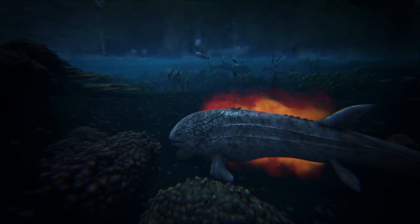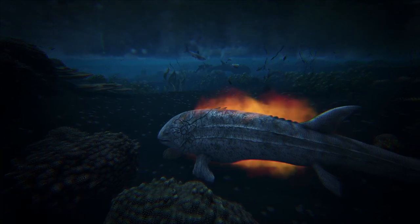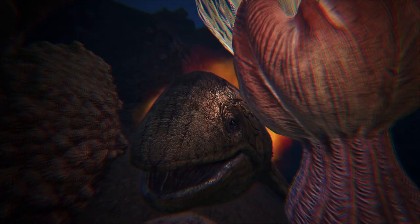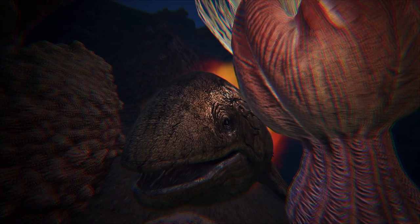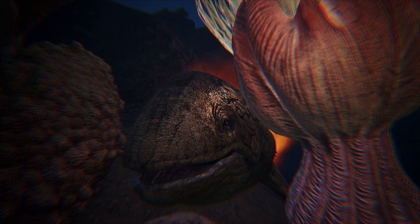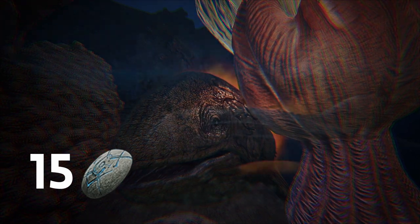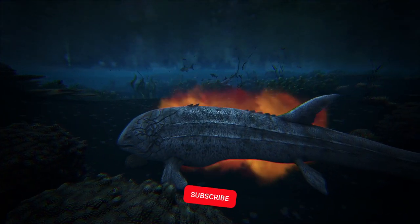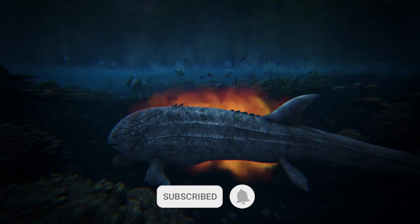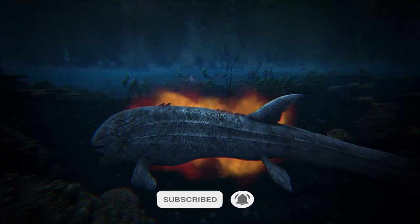The next creature on the list was a little bit tricky to know where to place. An alpha leedsichthys only spawns at level 1, but every time you kill a level 1 alpha leedsichthys it will drop 15 runestones. Alpha leedsichthys are actually reasonably easy to kill, meaning you only need to kill 2 to be able to do one of the world boss fights.